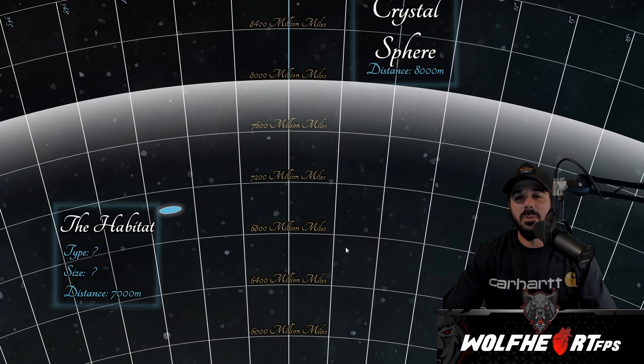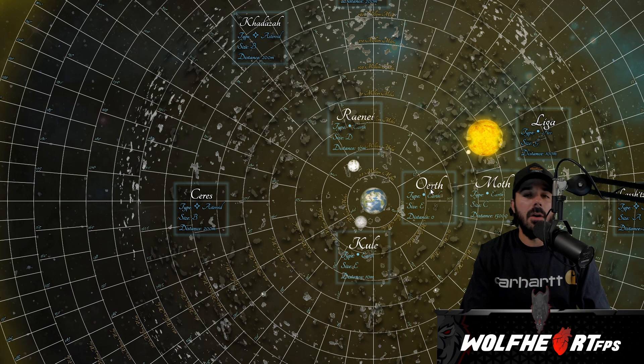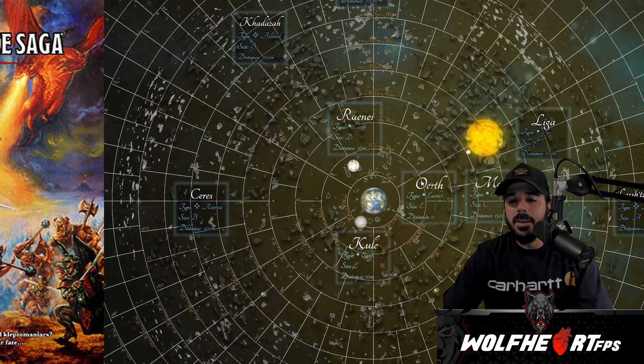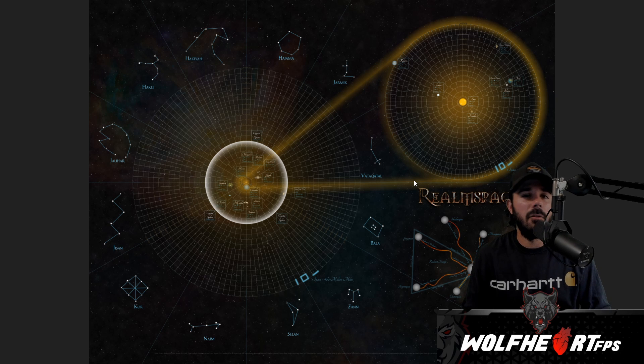Then we have one more crystal sphere to look at, which is the Greyspace, and you can tell it's much larger than both Krynnspace and the Realmspace. From the center — which is actually not the sun, it's the planet of Oerth — it is 8,000 million miles in radius. That's really really big. In the Greyspace the center is a planet called Oerth, which is the Dragonlance setting campaign for Dungeons and Dragons. So we're back at the Realmspace — this is really cool stuff. Hopefully I was articulate enough for you guys to at least get an idea of what's going on with the solar systems in Baldur's Gate 3. In future videos we're going to break down even more stuff, so I really appreciate it and I'll see you guys in the next one.